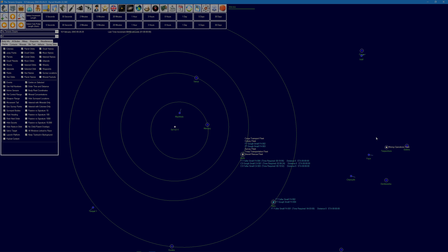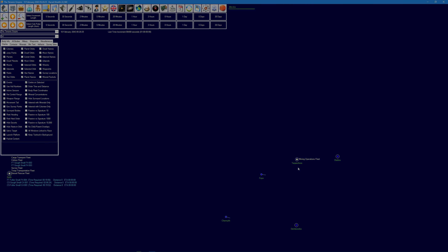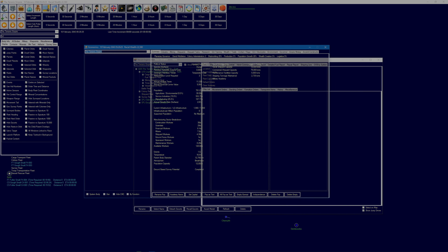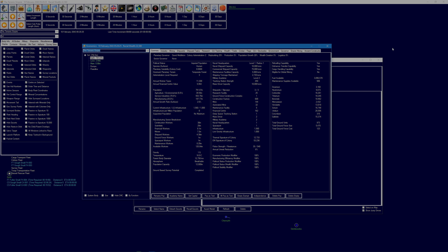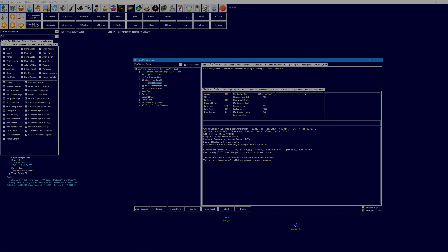Our mining operations fleet has headed out to Terpsicore, after heading out to Europa first. We're sending it out to try and get us some minerals, but we've had a bit of a problem. The Coniston has been backwards and forwards but just hasn't been able to start mining operations.